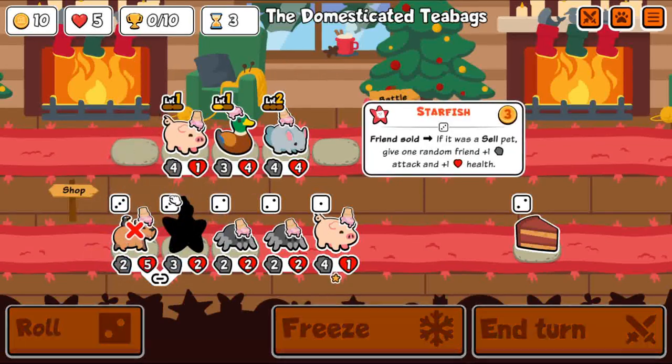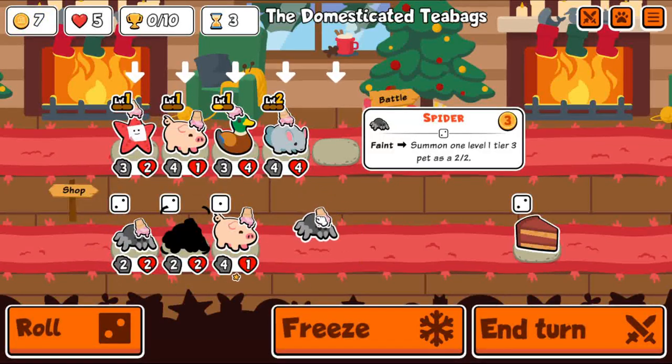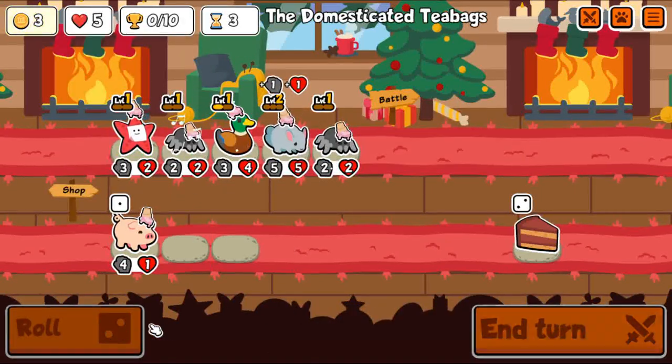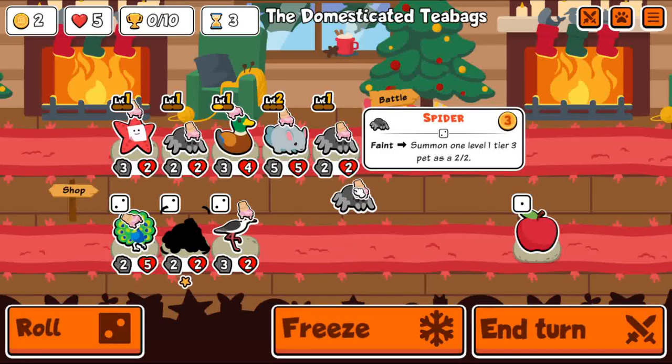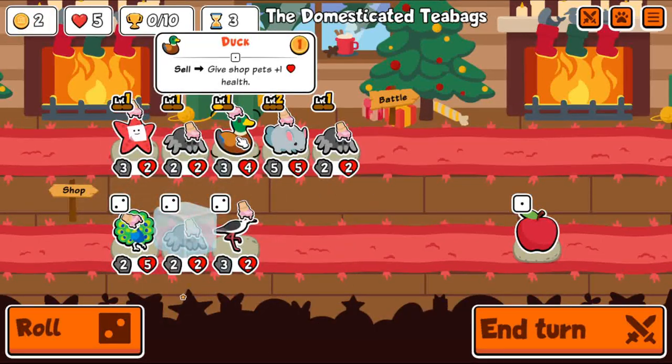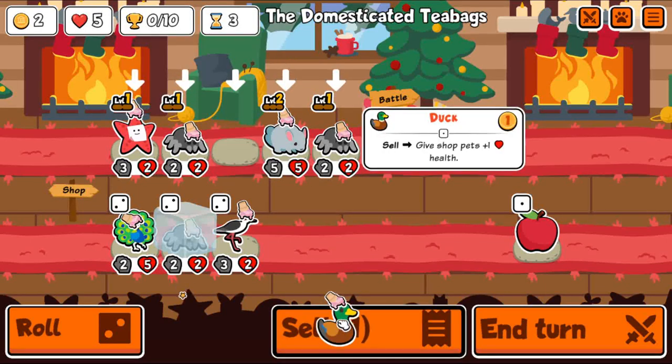But we can use Customs and things get kind of broken because you can do Bicel with Starfish, and that is extremely efficient scaling early on. And then you have Cat, T-Rex, Monkey, all that stuff later on, so there's just so much scaling available that it ends up working out pretty well.